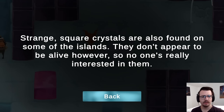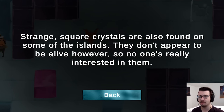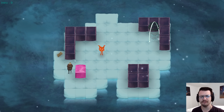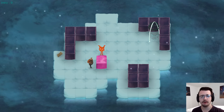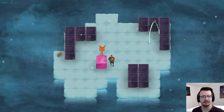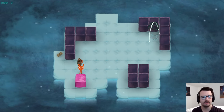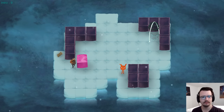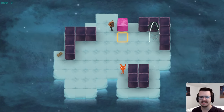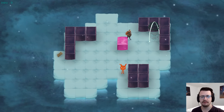There we go. Strange square crystals are also found on some islands — they don't appear to be alive, however, so no one's really interested in them. I'm interested in them! This is all shiny and pink. Right from the get-go I feel like I have to use this mechanic where I have the block between me and the monster so I don't scare it anywhere, because the only way I can do anything with it is just by scaring it left. Now I should have the freedom to send it down and then over. But how do I send it up?